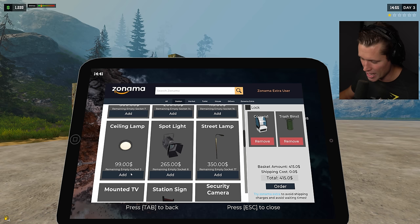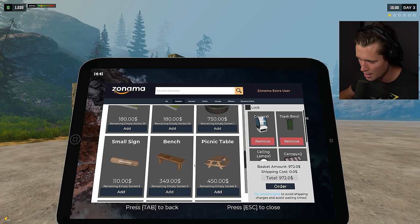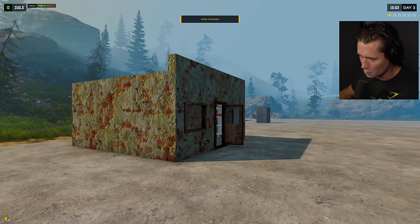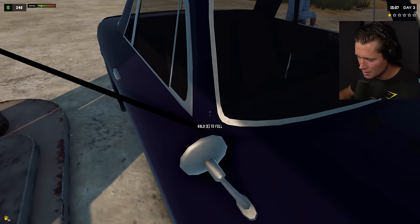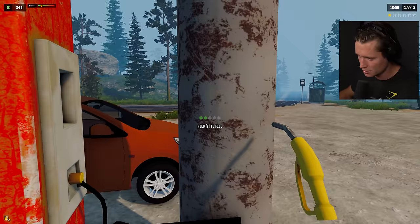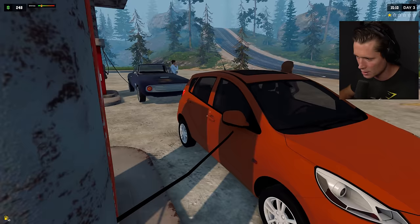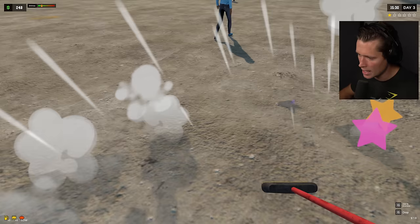I'm gonna add a cooler, a trash bin, some ceiling lamps, and two canopies. We should add an arcade machine because I'm assuming that might make us some money. We just got a thousand dollar loan and spent it on canopies and coolers, but it's all about appearances. If we look better, have some canopies, a nice storefront, some curb appeal, we're gonna get better customers who spend more money.